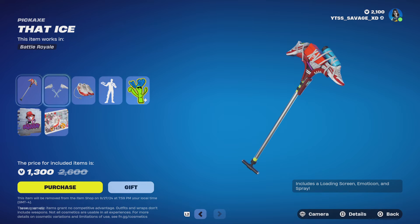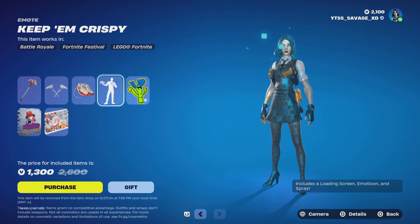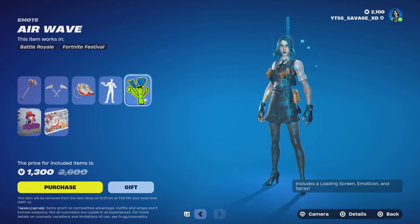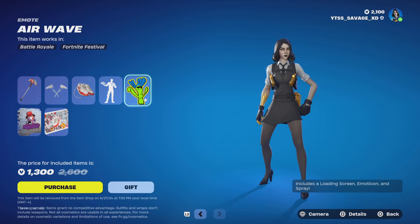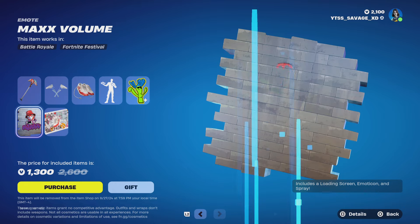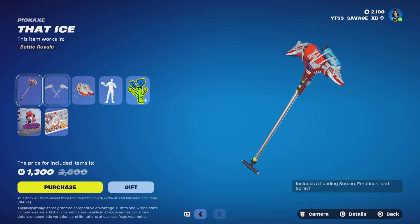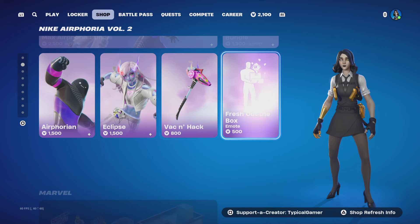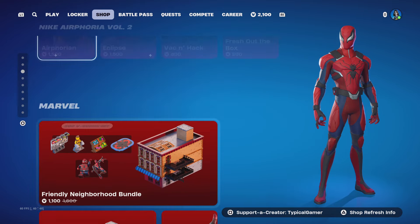You can also get their free stuff as well, including the Max Axe pickaxe, Net Ice pickaxe, Max Drop glider, and Keep Em Crispy emote. With this bundle you also get an Airwave emoticon, a Max Volume spray, and an Airphoria loading screen. You can also buy the emote, the pickaxe, the Eclipse skin, and the Airphorian skin by itself as well.